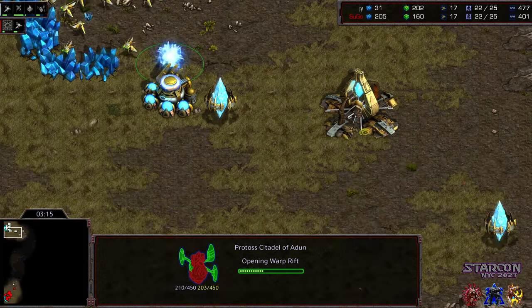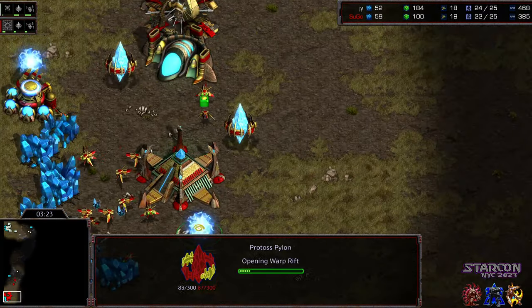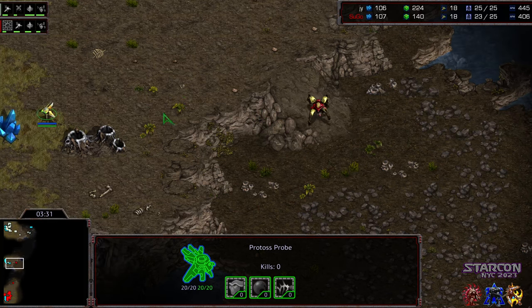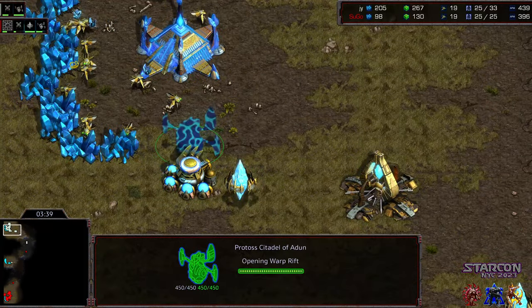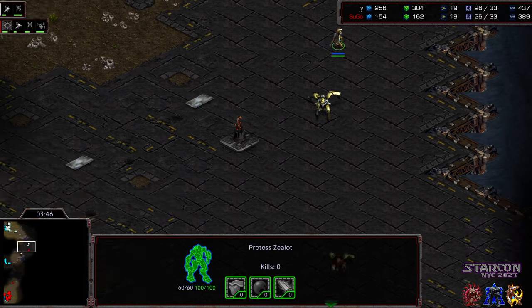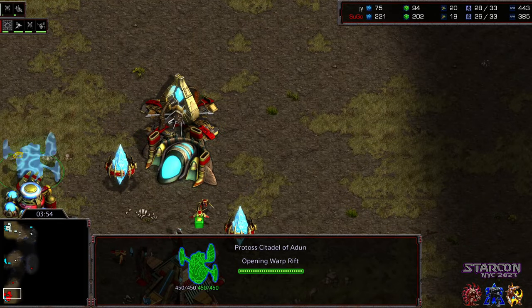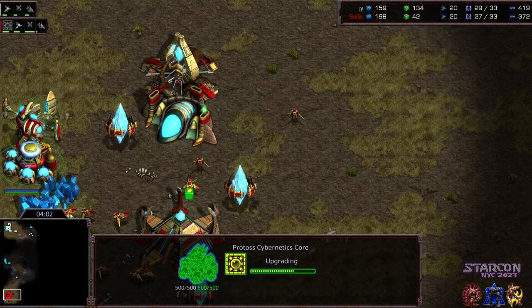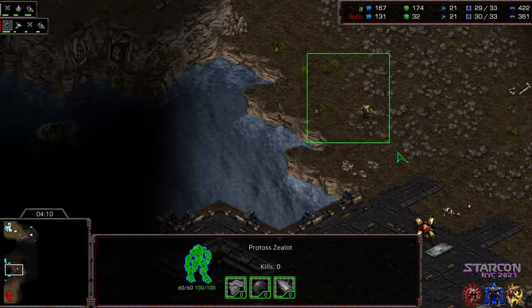Sometimes Jae-Yoon does this as a DT rush, sometimes just to get a very quick natural expansion in as secure a manner as possible. Citadel of Adun from Sugo as well! Jae-Yoon is going to be faster on it though, because he's skipping range — his Citadel finishing a good 15-20 seconds earlier. That probe is able to scoot out. There's a Zealot blockading the ramp one direction, and already a Dragoon and Zealot blockading the other way.